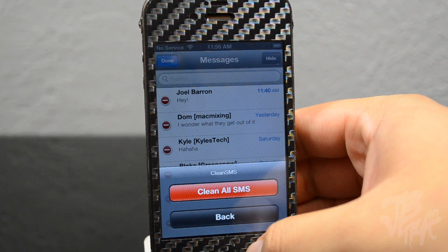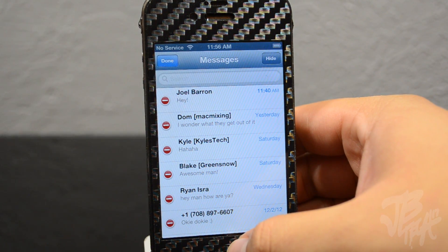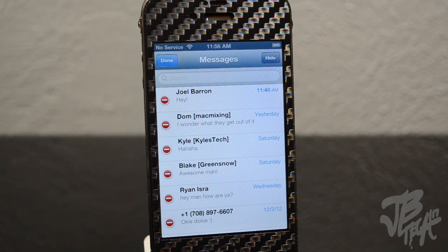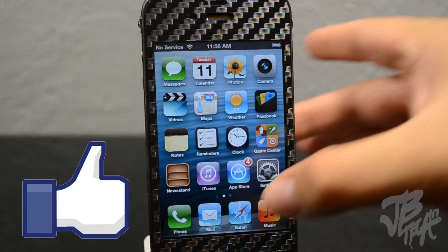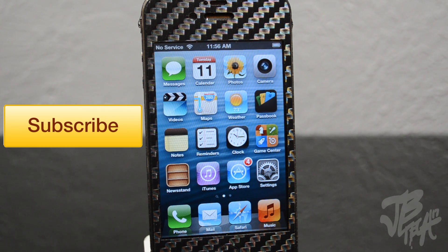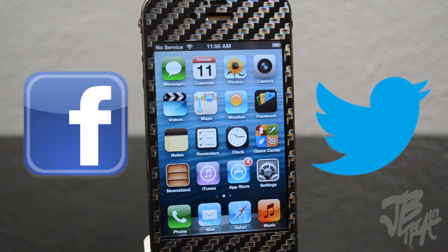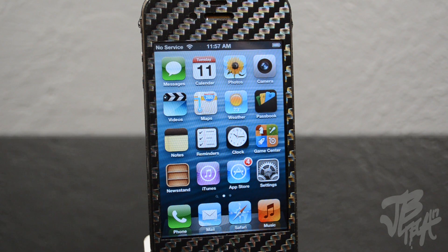Definitely go check it out — it's called SMS Options Pro and you can find it in the MaxiCydia repo for 99 cents. Anyway guys, that's going to be it for this video. Hit that Like button if you enjoyed it and want future Cydia tweaks, and hit Subscribe to be notified of future tweaks, unboxings, and tech reviews. Follow me on Facebook and Twitter for future updates — thanks a lot for watching, catch you on the next one!